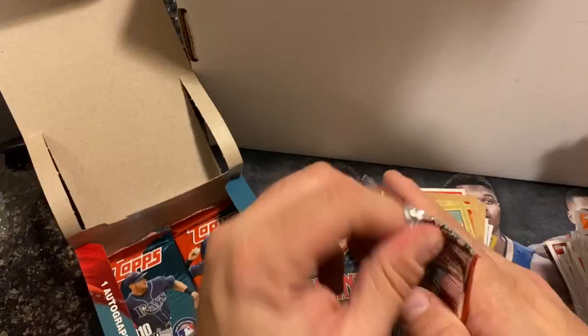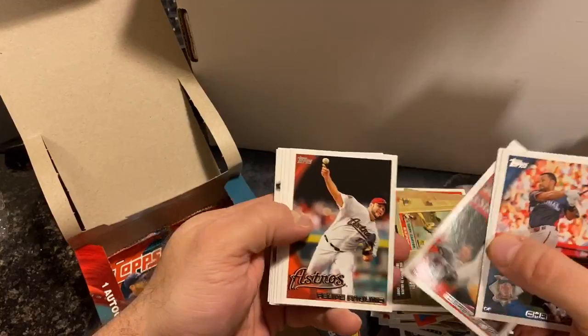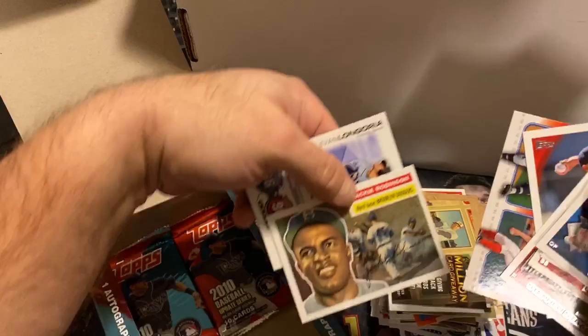Still no Stanton or Donaldson. Verlander, Vieter, Strasburg, Dubront, Jackie Robinson — that's pretty cool — and logo.